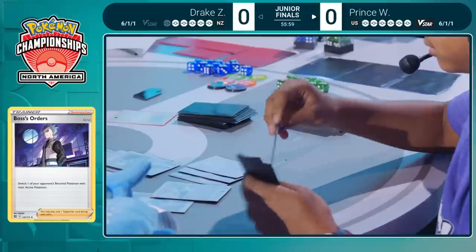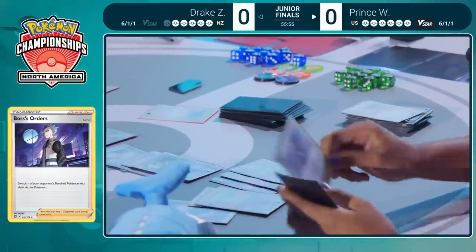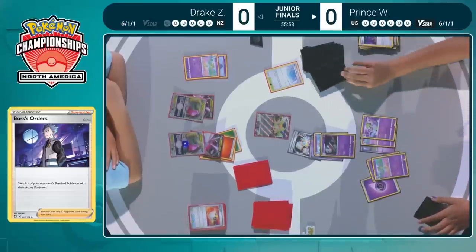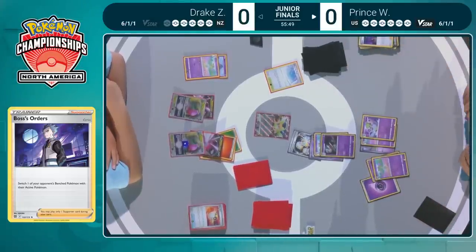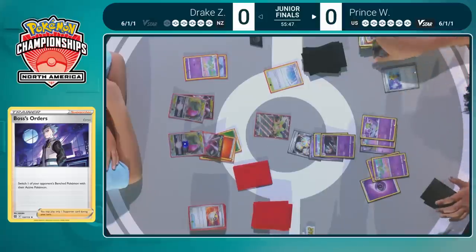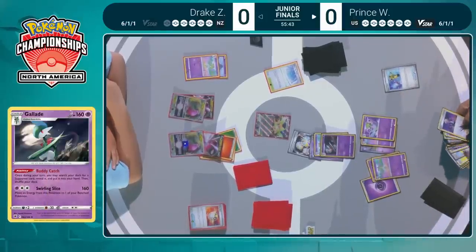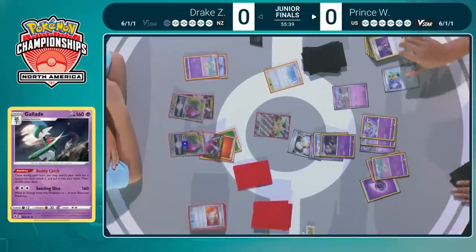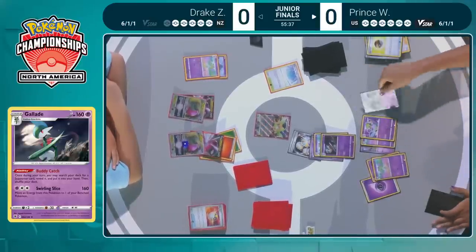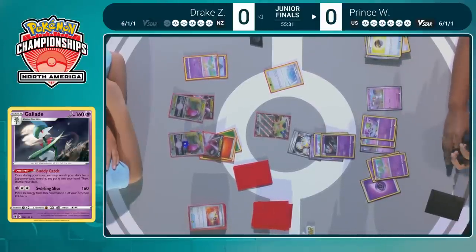It's going to be a switch into that Gallade, but the Squawk Ability EX is what's going to be coming up into the active position off of Boss's Orders — Prince gusting it up. That's going to be two prize cards. I can understand wanting to set up a two-hit knockout on the Regidrago — it's really the only threat on Drake's side of the field. But the ability to take a two-prize KO on a one-prize Pokemon is maybe just a little too tempting to pass up.